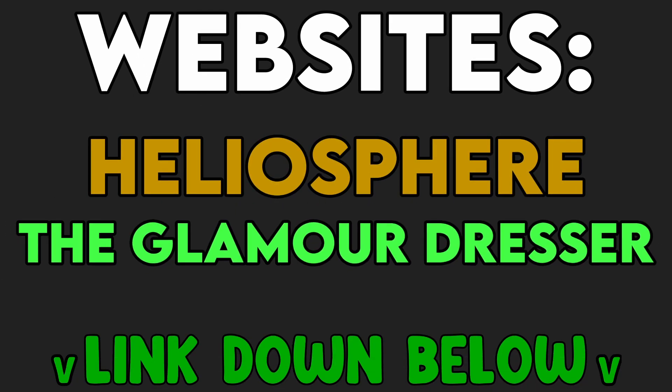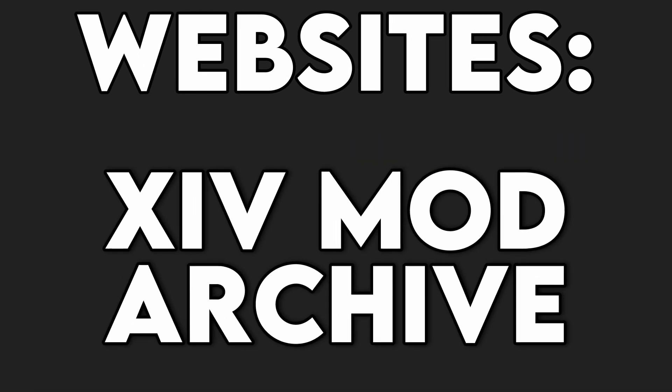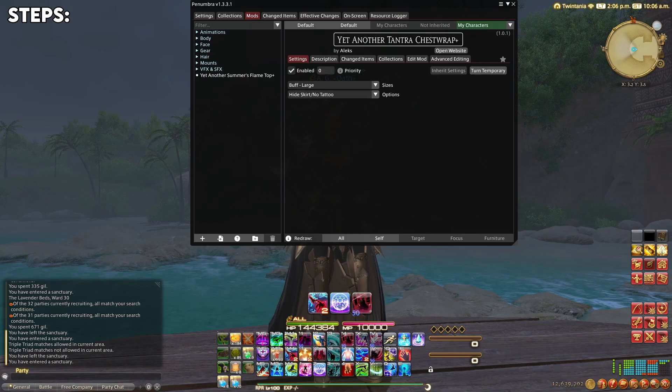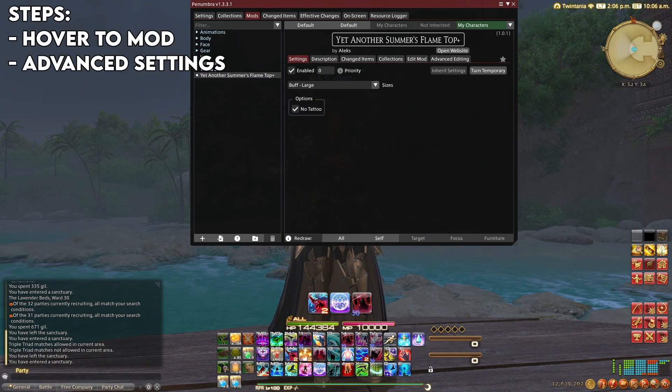Of course, there are more websites to download mods from, like Heliosphere, the Glamour Dresser, etc. But the Archive is the most popular one. And if there is a mod you'd like to have but it's placed on a premium Glamour piece, you can always make an item swap.